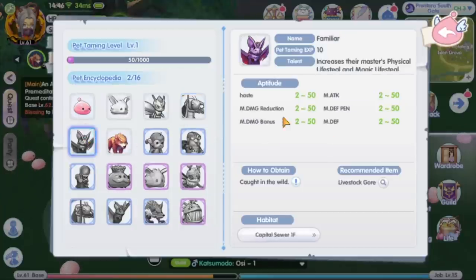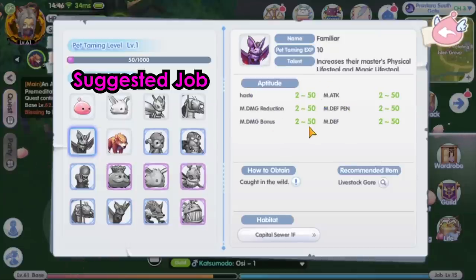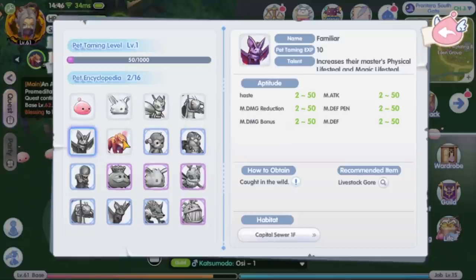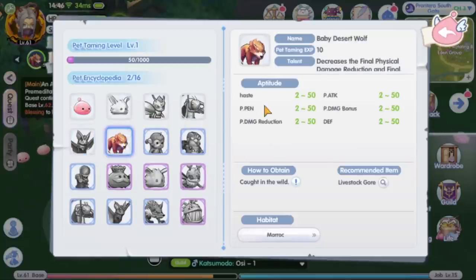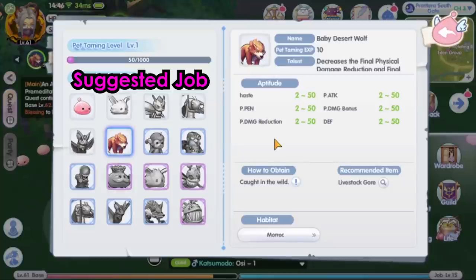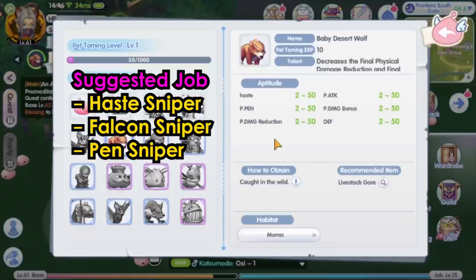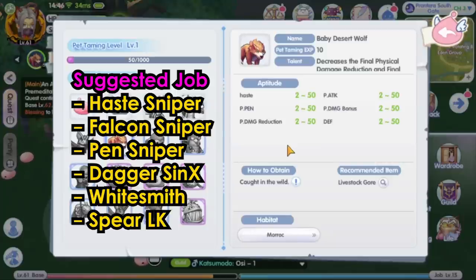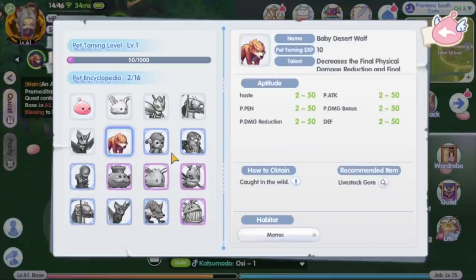The familiar has haste, magic penetration, and magic damage bonus, making it suitable for magic damage classes like high wizard and high priest. Baby desert wolf has haste and physical penetration, making it suitable for shortbow haste-type sniper, falcon sniper, penetration sniper, dagger assassin cross, whitesmith, and spear lord knight.